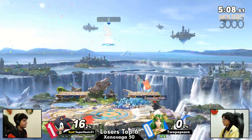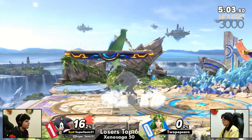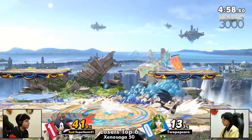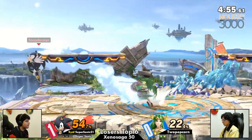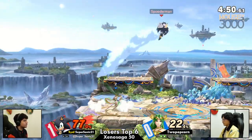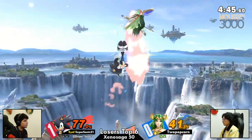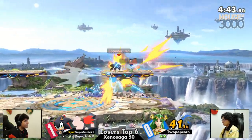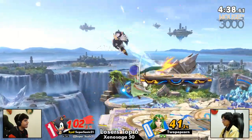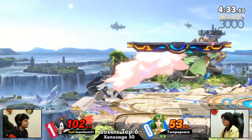We've got masters of the weird moves here. Super Sanic: master of the homing attack. Two Popcorn: master of the F-tilt. I like when players have a signature weird quirky move — like no one else uses this, but he will press forward tilt, because it is strong for him. Good job of just getting out of the way of that platform, knowing that Super Sanic wanted to drop down and back air.